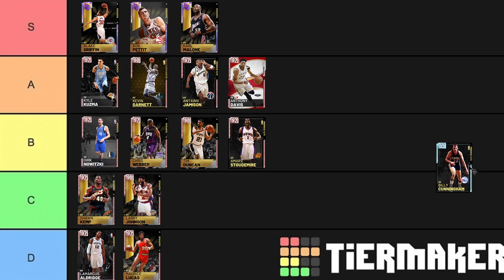Now we are on to the next 10. Billy Cunningham — if you're playing him as like a 3, he's probably B tier. But at the power forward position, because he's 6'6", he's D tier, so I'm going to put him in C tier. Unlike Larry Johnson, he's way better — basically if Larry Johnson got a big boost, it would be Billy Cunningham. Unbelievable stats, base 8, left-handed, can shoot the ball really well.